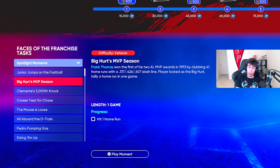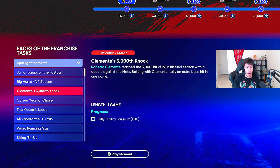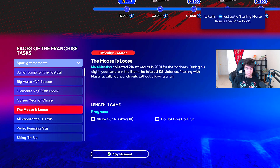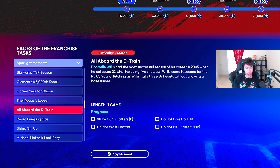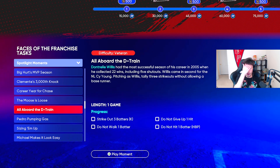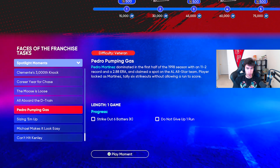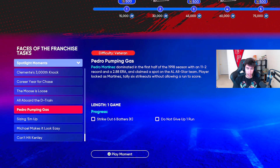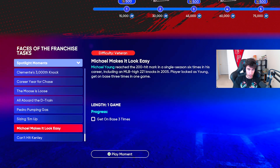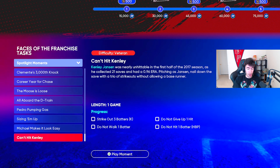Hit a homer as Griffey, hit a homer as Frank Thomas, one extra base hit as Clemente, six total bases as Chase Utley, strike out four batters and don't give up a run with Mike Mussina — has anyone used him yet this year? Dontrelle Willis: strike out three batters, don't give up a hit, don't give up a walk, don't hit a batter — so it looks like you need a perfect inning with the D-Train. Pedro Martinez: strike out six batters, don't give up a run. Two hits, one extra base hit with Grady Sizemore. Get on base three times with Michael Young. And strike out three batters with a perfect inning as Kenley Jansen. So that's the spotlight moments.